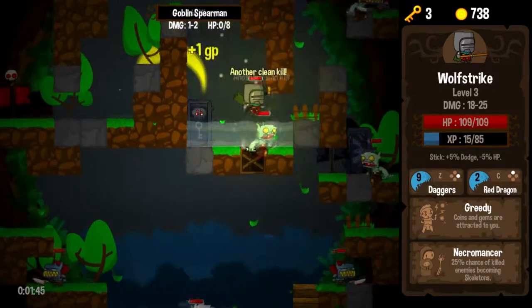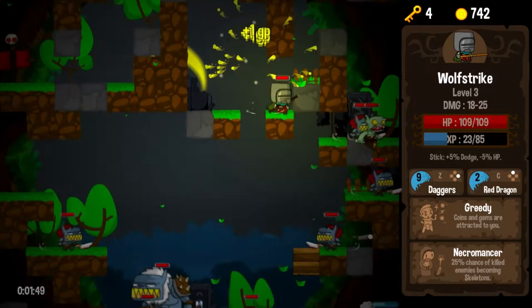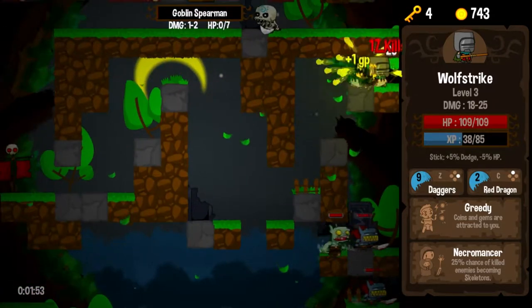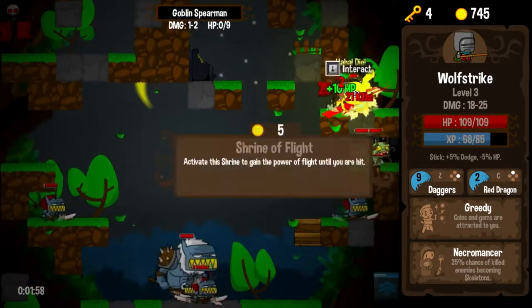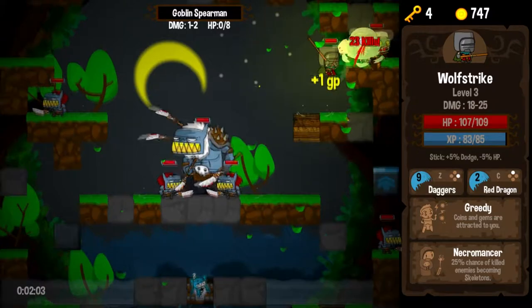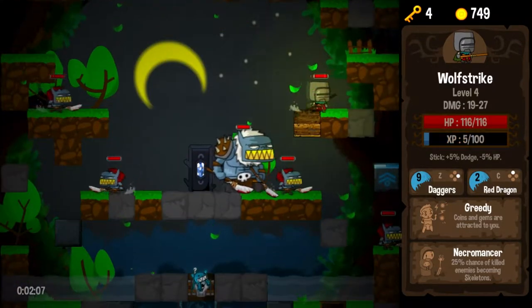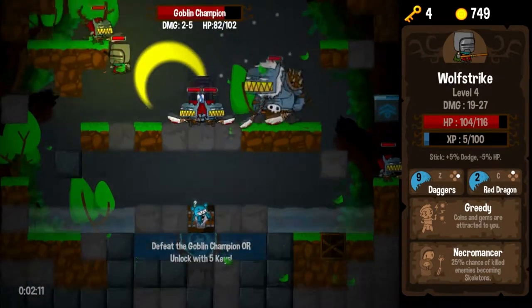A lot of stuff going on down here, but nothing that is beyond my abilities at this point. We are going to keep absolutely destroying everything. We are at the point with this character — or with our game — that this is a trivial level. This is not something that's going to kill me unless I just put the controller down and walked away. It's one of those levels that's just kind of a formality.